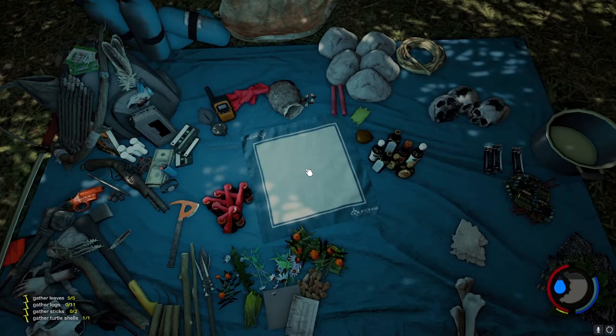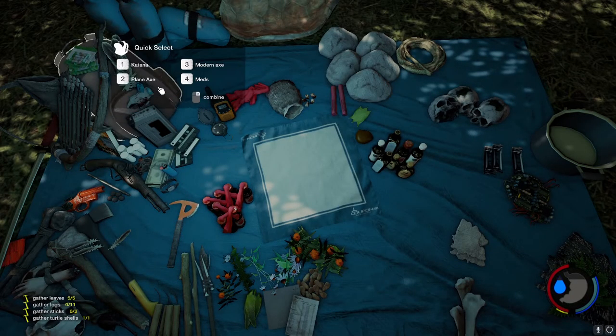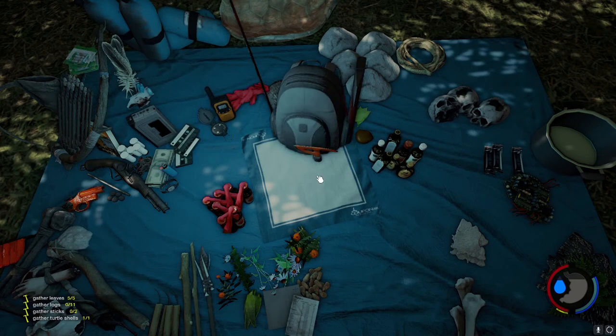To start, press I to open your inventory and right click on the backpack in the upper left corner to place it on the crafting table.